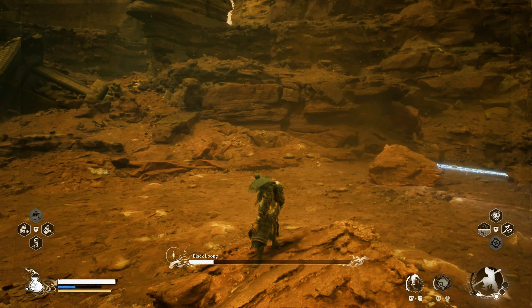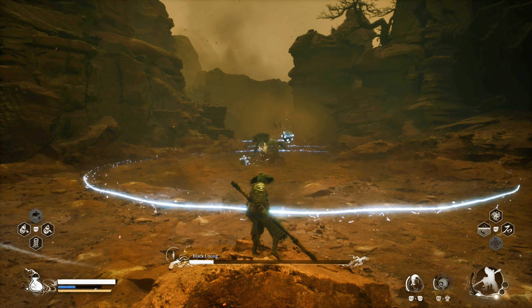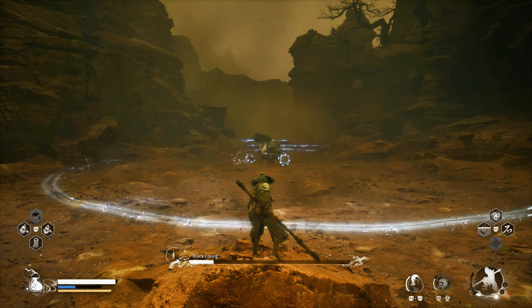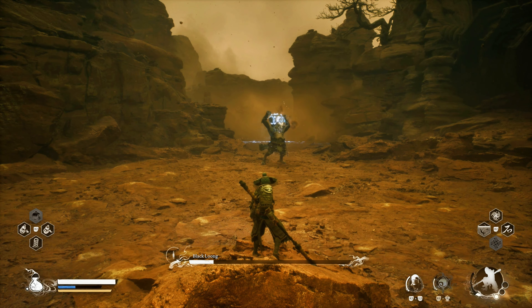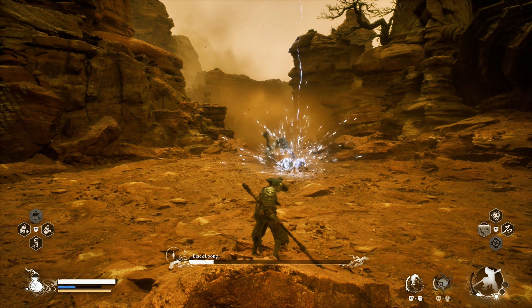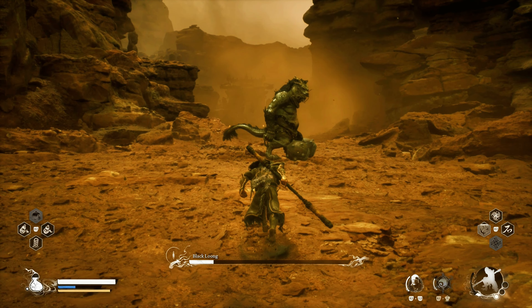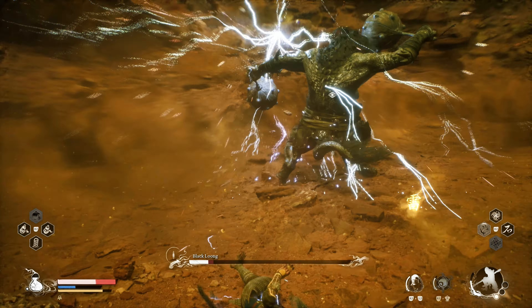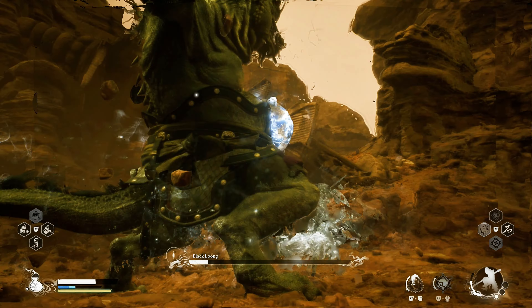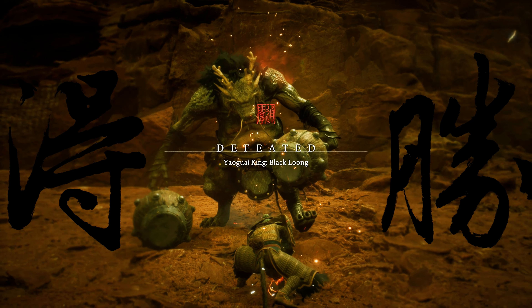Once we get inside you will see Black Long — he is a deadly, deadly boss. At this moment he decides he's going to become a drummer boy. You've got to find the nearest rock; there are a few scattered about, but you've got to be careful he doesn't destroy them. Try to keep him on a certain path — this will help you massively.